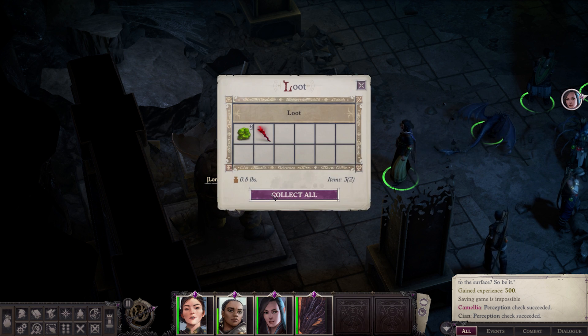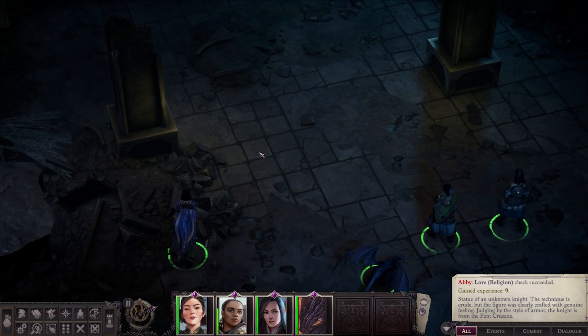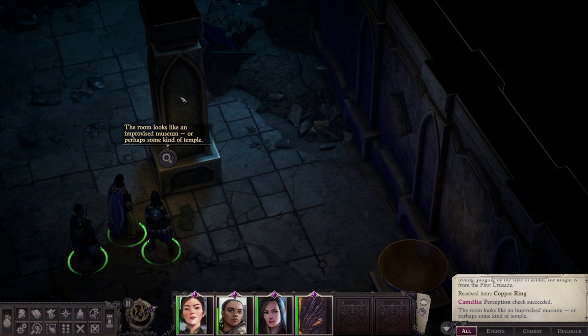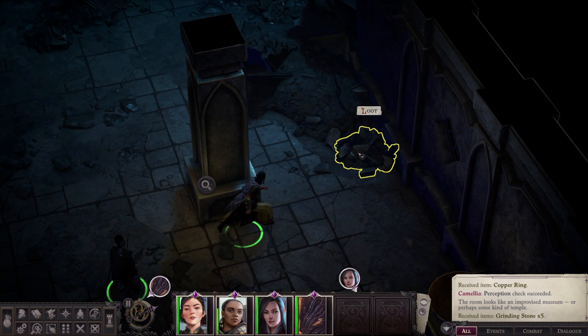I'm gonna take this. Statue of an unknown knight — the technique is crude, but the figure was clearly crafted with genuine feeling. Judging by the style of the armor, the knight is from the First Crusade. I do find this area to be really interesting, and the fact that they have something like that for themselves. The room looks like an improvised museum, or perhaps some kind of temple — kind of both is how it feels.